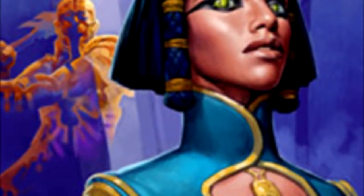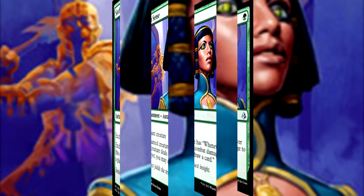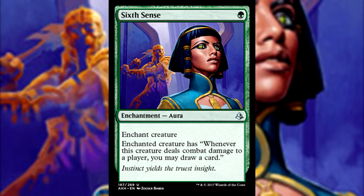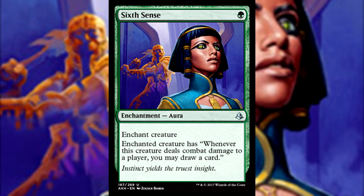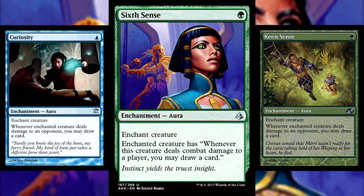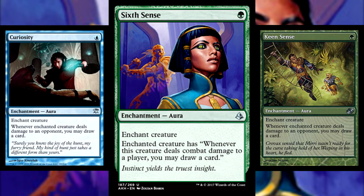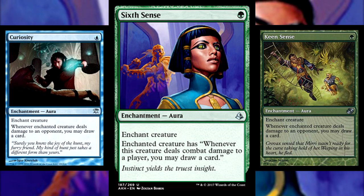Finally, we wrap up our initial look at the new cards of Amonkhet with our first enchantment: Sixth Sense, an Enchantment Aura. Enchanted creature has: whenever this creature deals combat damage to a player, you may draw a card. Sixth Sense is very similar to both Keen Sense and Curiosity — being almost identical to Keen Sense, but with one minor yet very important difference: Sixth Sense requires the damage dealt to be combat damage, not just any form of damage.